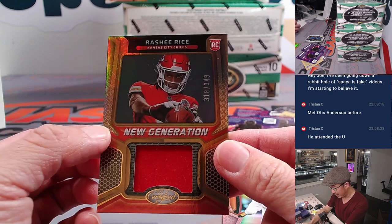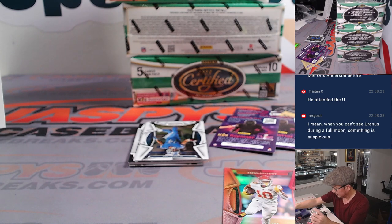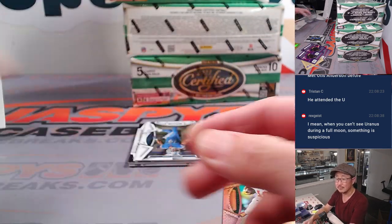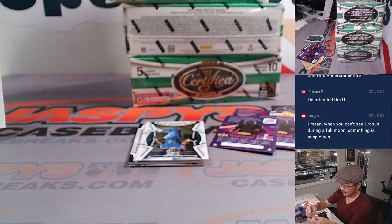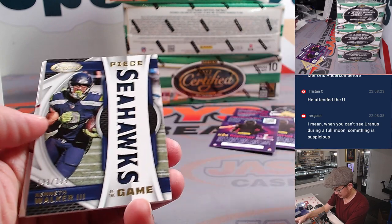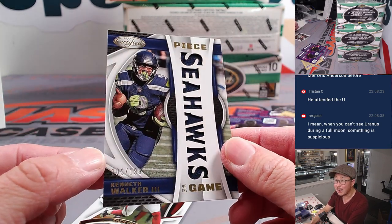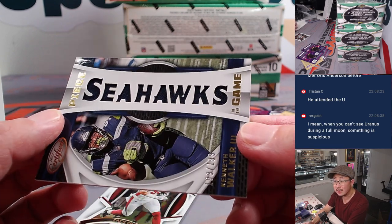There's Rasheed Rice to $3.49. You met Otis Anderson before? He attended the U, Tristan says. Nice guy! And we got Kenneth Walker III, $1.09 out of $1.99. Piece of the game — got the Seahawks die cut, his jersey underneath. It's pretty cool.